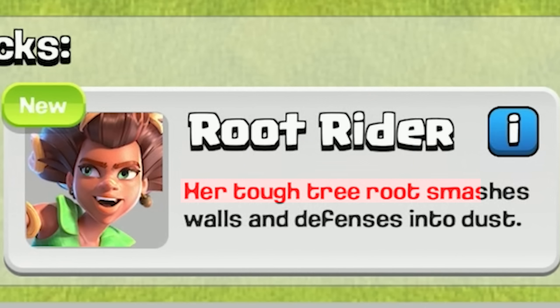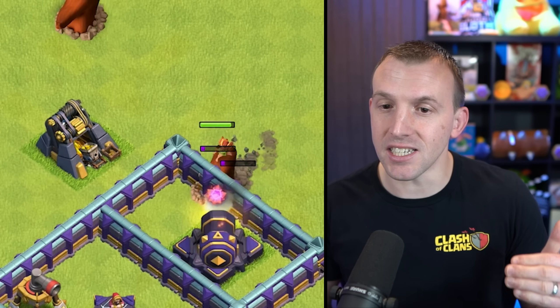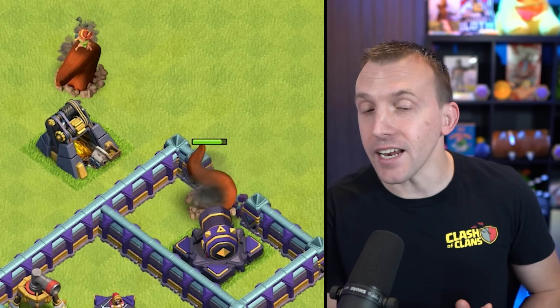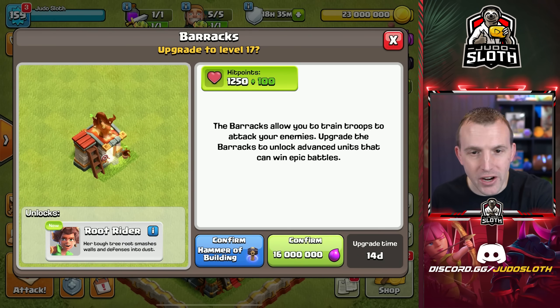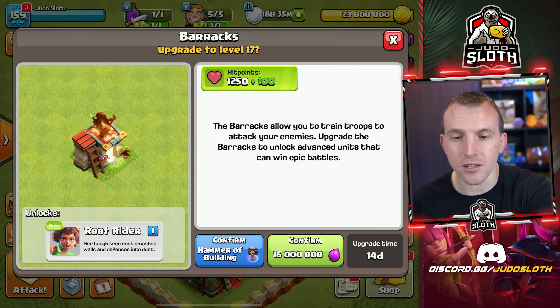Her Tough Tree Root smashes walls and defenses into dust. It is a defense-targeting troop and is only 20 housing space. I have to say, this is going to be my new favorite troop. Let's upgrade the Barracks and then I will do a comparison of stats for you.